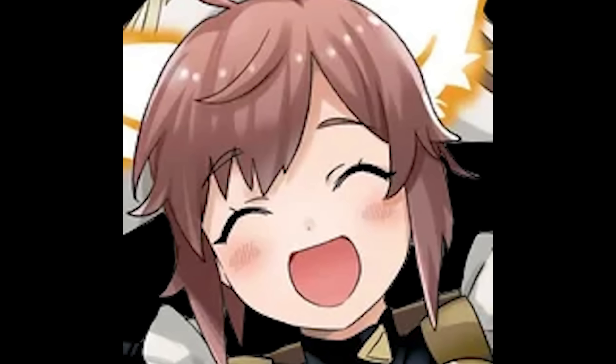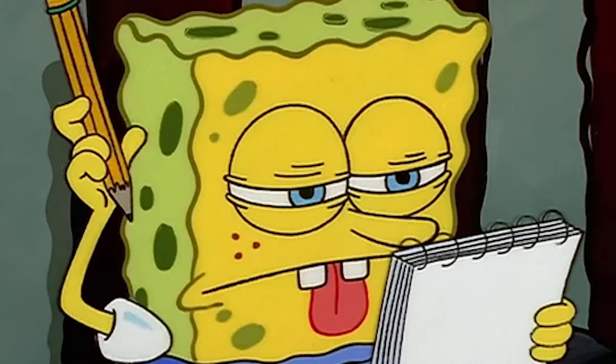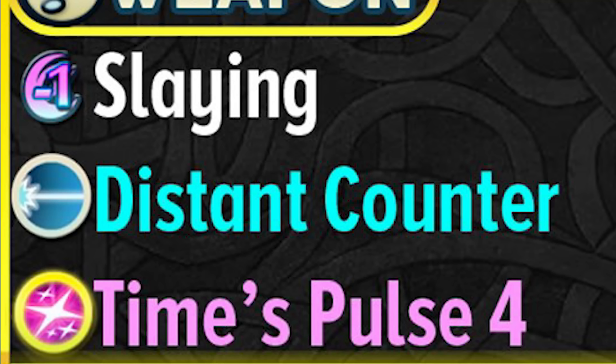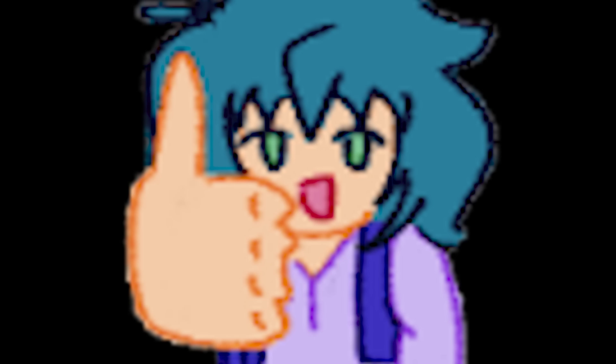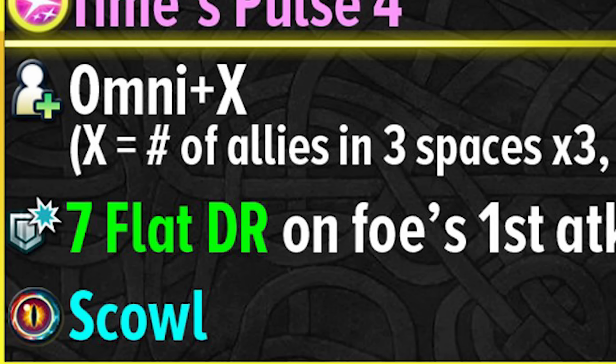Anywho, not to worry though — as somebody who can digest these types of things, I will use this pre-made graphic, because if for some reason I get anything wrong, I can blame somebody else. Let's start with the weapon. He has Distant Counter, which means he can counter stuff like Takumi, which is pretty good in my books — not having to use a B slot for that.